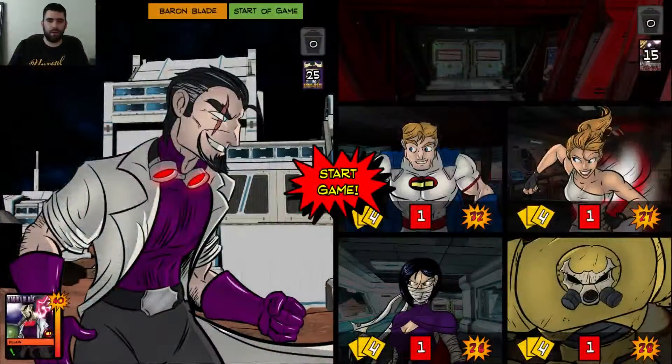I already have the game loaded here. This is what you would call a demo mode — if you were setting this up to teach someone for the first time, this is what you'd play. It's the Freedom 4. There's also Absolute Zero in this game, but since he's a little more of a challenge and most new players don't do well with him, we don't typically do that. We're playing against Baron Blade in Wagner Mars Base.